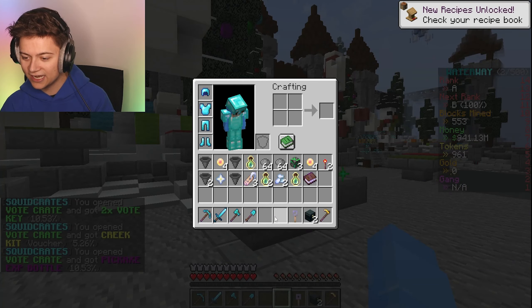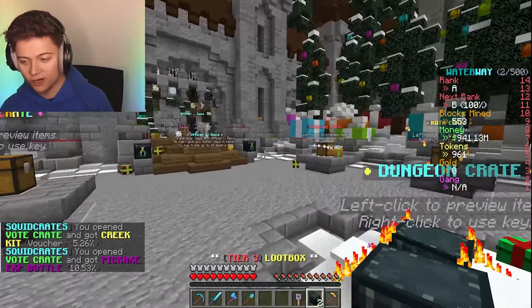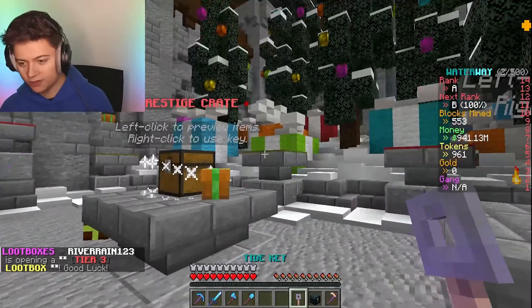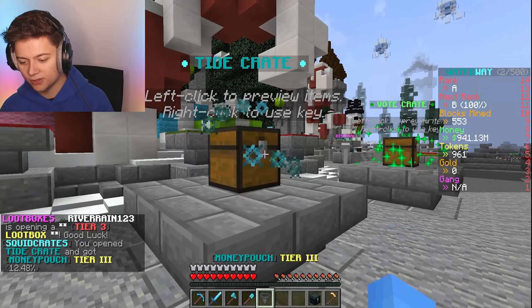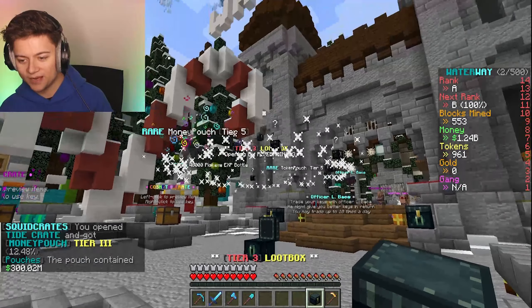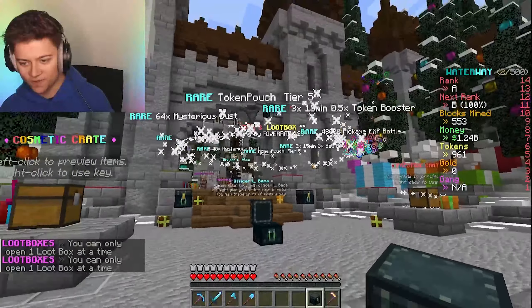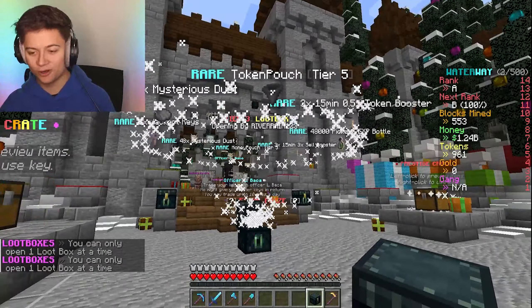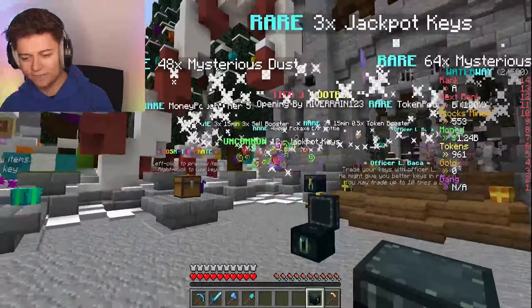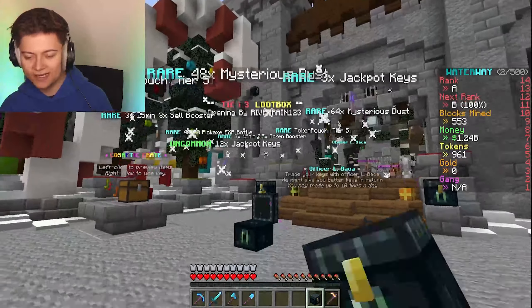We just keep winning more keys. We got the tide crate and then opening the loot box - we got a money pouch tier three, that's 300 million. Now opening another crate, fingers crossed for something good. And we ended up getting 12 jackpot crates - not super OP but I'll take it. We've still got one more chance to get something really good.